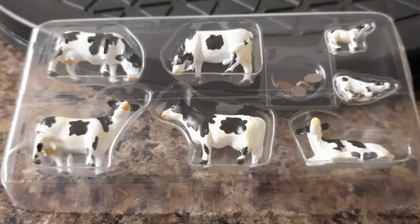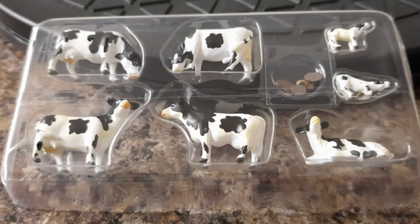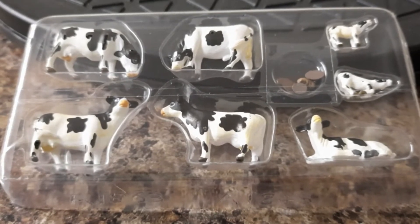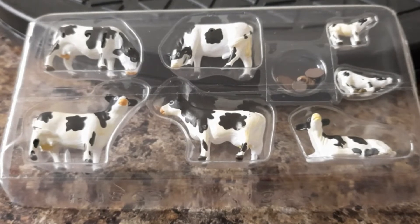Pack number four is A1863 — Holstein Cows. There are 11 items in this pack and it would cost you £9.13 if you bought it individually from the Model Centre.